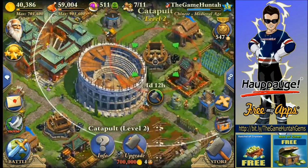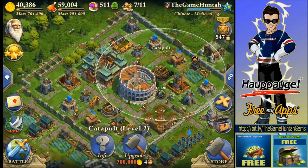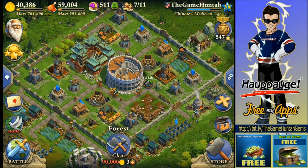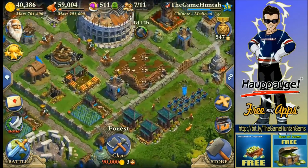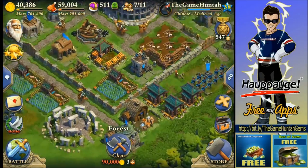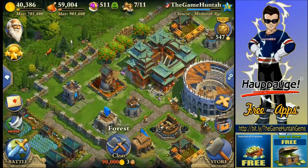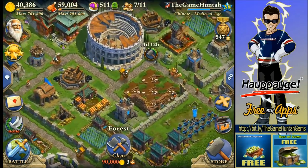I got the catapults on each side of the Coliseum doing a decent job. I'm going to continue testing this layout before making another defensive video. The only problem is that now I'm using a lot more walls and I need to upgrade them. There are a lot of weak spots that I need to reinforce as soon as possible. One of my new missions is to upgrade all my walls as high as possible.